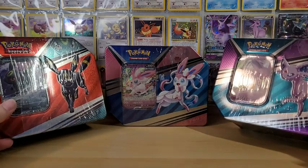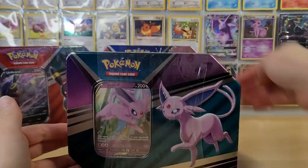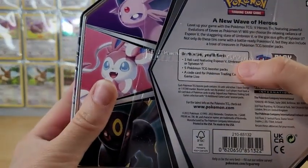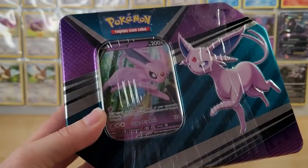We are going to open these up in three different videos. I think we're going to start with Espeon and we'll do the other two in the next couple videos, so keep your eyes open for that. But like most tins, it comes with the foil card, five packs, and a code card, and I'm not really sure what packs this comes with, so that's going to be really interesting to take a look. So let's get right on into it.